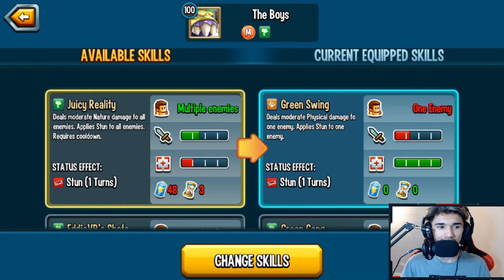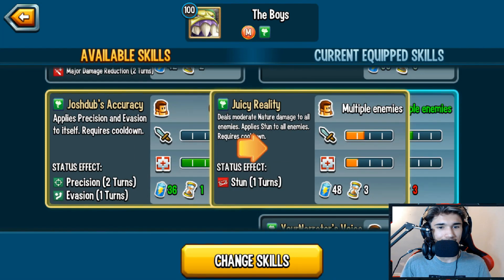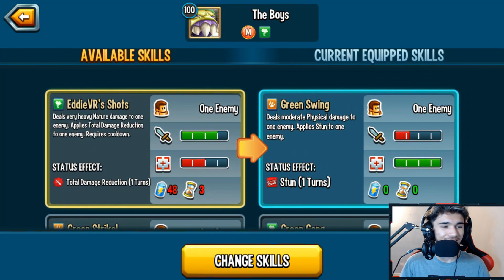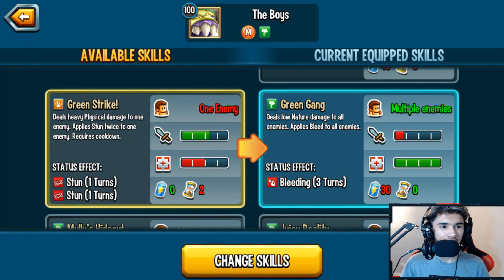Looking at skills: 'Juicy Reality' is an AoE moderate nature damage that applies stun — an AoE stun skill. 'Any VR Shots' deals very heavy nature damage to one enemy and applies total damage reduction to one enemy. Then you have 'Green Strike,' which is heavy physical damage to one enemy and applies stun twice.